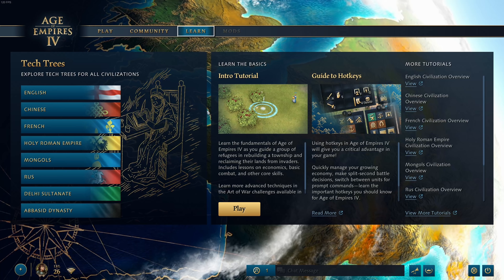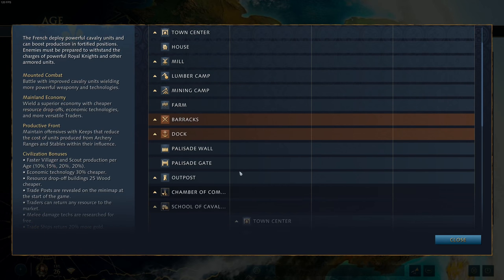I want to take you guys on a tour. We're going to go through every single landmark for every single civilization and do every landmark in 60 seconds or less. If you're looking for a specific civilization, I'll leave links in the description. The order we'll be covering is: French, then the Rus, then the Mongols, then the Delhi — those four civs first because they're the ones we've seen the least of. Then the Holy Roman Empire, English, Chinese, and finally the Abbasid, who don't really have landmarks other than the House of Wisdom. Get your timers out, ladies and gentlemen — here we go.